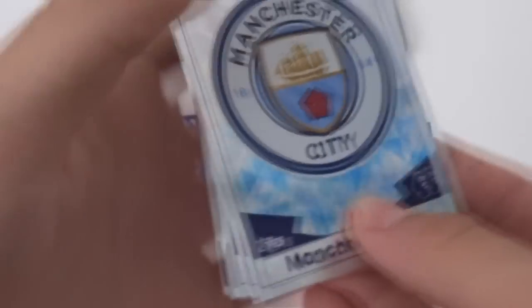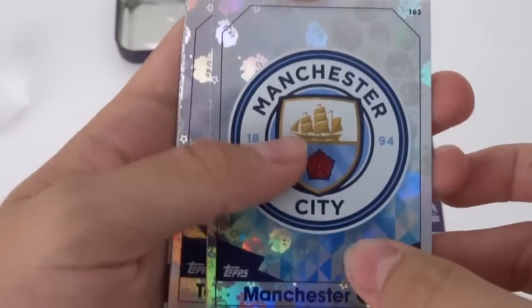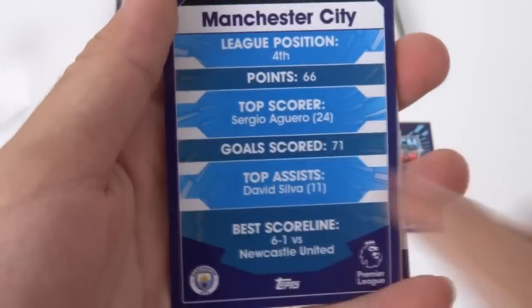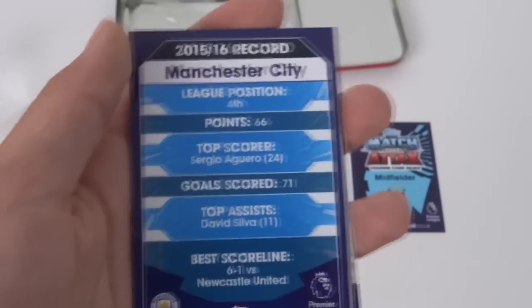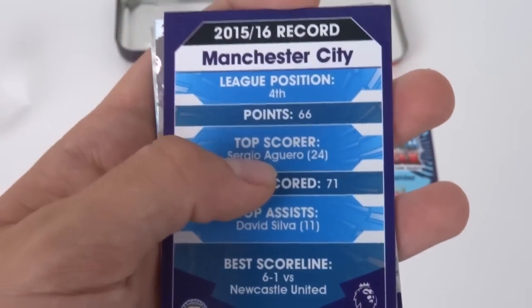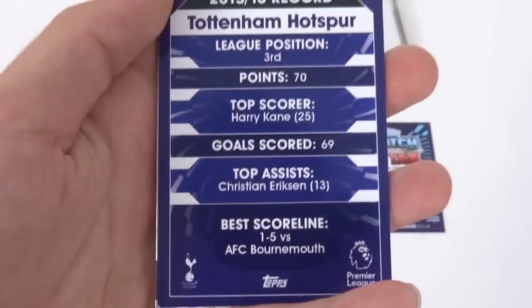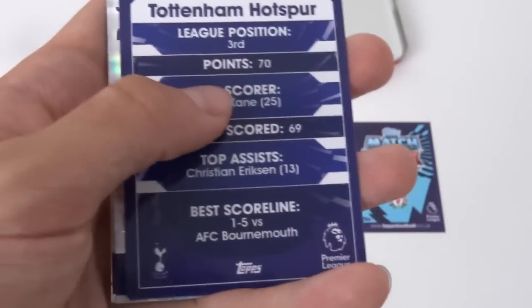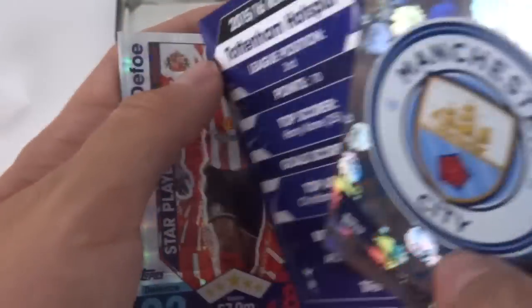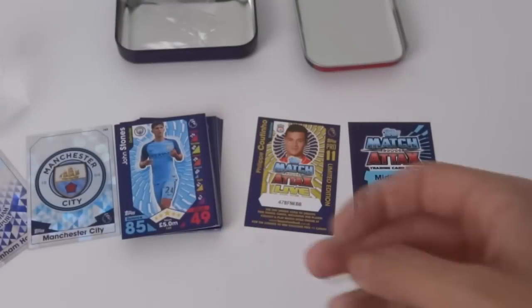Moving on to our inserts, and we've started off with a bang — the Manchester City logo. Obviously they finished 4th last year under the fantastic Pellegrini, best score 6-1 versus Newcastle, and the top scorer is Aguero. Then we've got the Tottenham logo, who somehow finished 3rd after a disappointing end to the year against Newcastle.